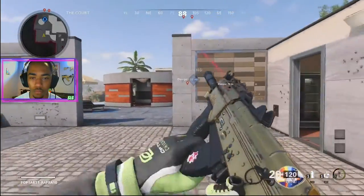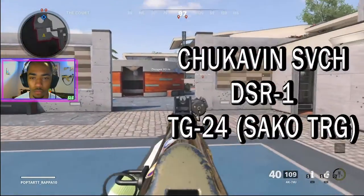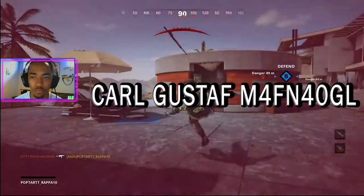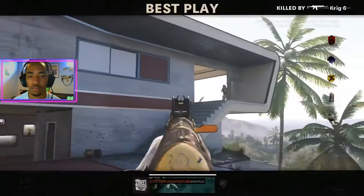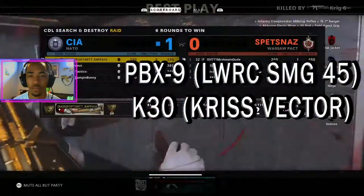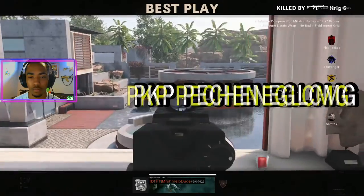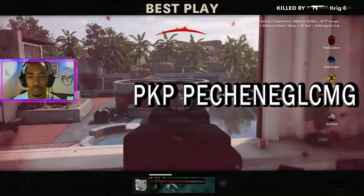When it comes to Marksman Rifles, we're getting the Chukavan SVCH, DSR1, and TG24. For Launchers, we're getting the Carl Gustav. When it comes to SMGs, we're getting the Vector, PBX9, and the K30. For LMGs, we're getting the PKP, and more.